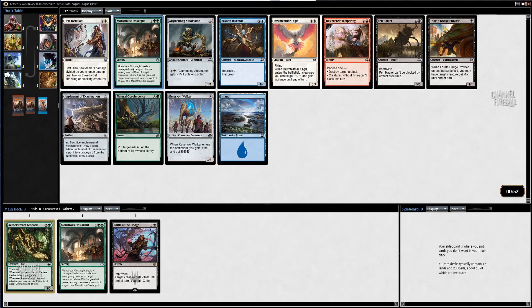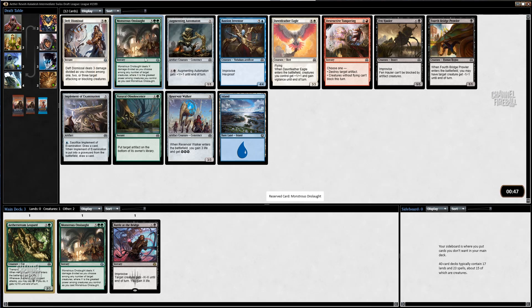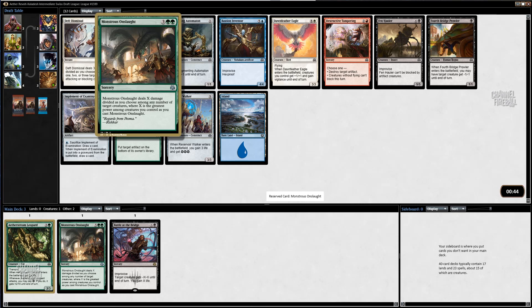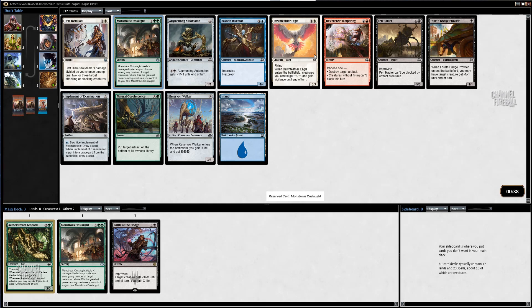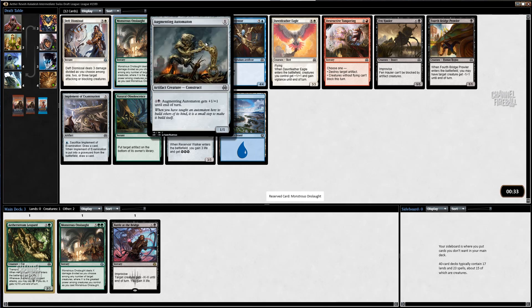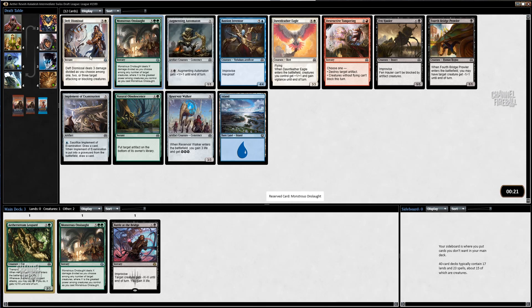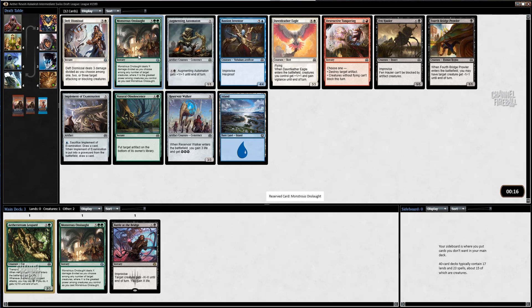Okay, so here's another Monstrous Onslaught. I'm definitely taking that card — yeah, it does what I think it does. It's very, very strong. This card is also very good. Here's another Tampering. This card is not nearly as good as the old one, Sludgecrawler I think it was called — the one with the Devoid that ingested when it hit them for one. That was much better. Artifacts and ingesting were more important, and obviously there's no ingest in this block. So yeah, I'm definitely taking the Onslaught here.